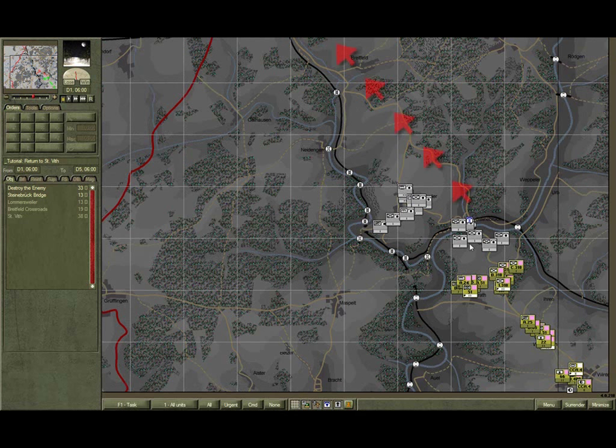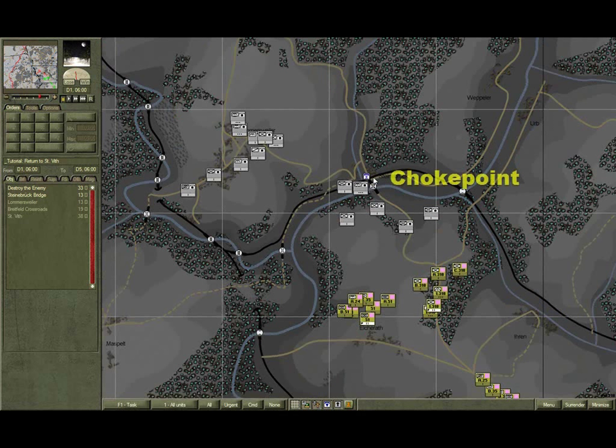You know from the briefing that the enemy is going to defend the approaches to St. Vith. He currently defends and controls the choke point at the Steinbrook crossing and has overwatch from Lomasvila. One enemy option would be to reinforce the Steinbrook crossing from forces at Lomasvila.